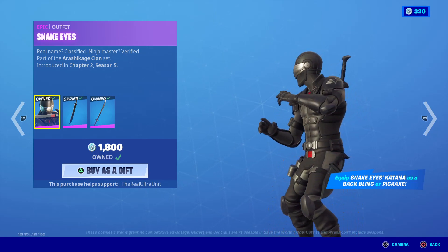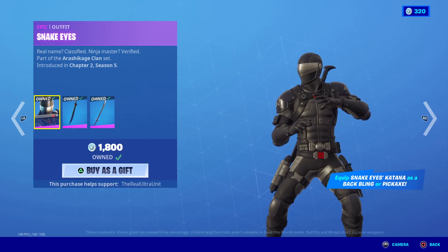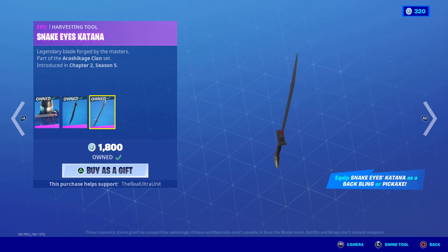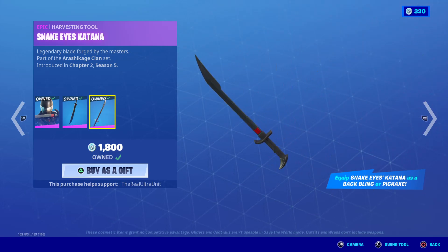He is 1800 V-Bucks in the item shop, and with him you get his back bling and his pickaxe, which he will unsheathe his sword as the pickaxe. It is called the Snake Eyes Katana, and here is the noise it makes. And he is part of the Arashikage Clan set.